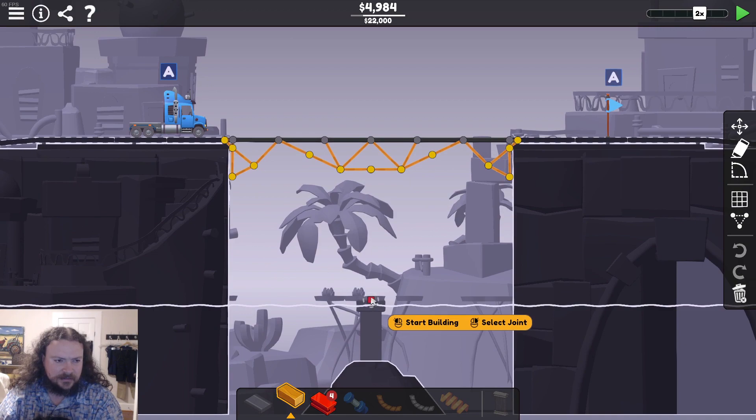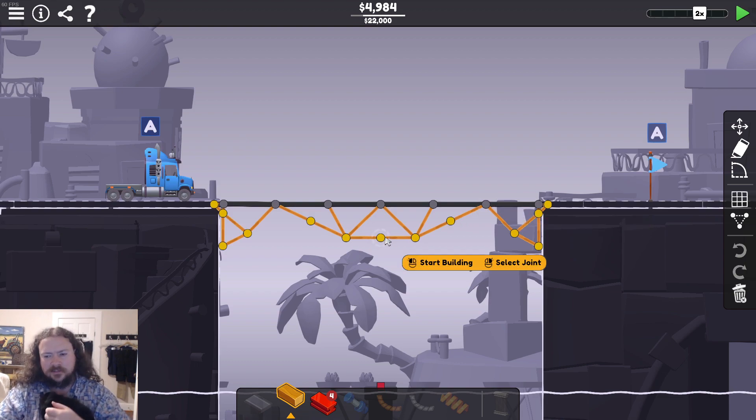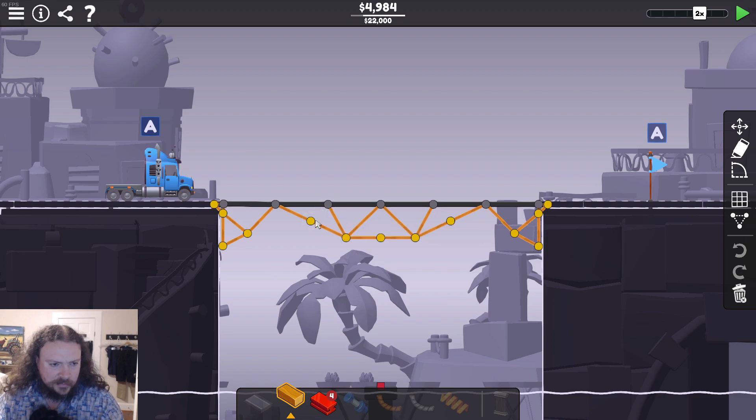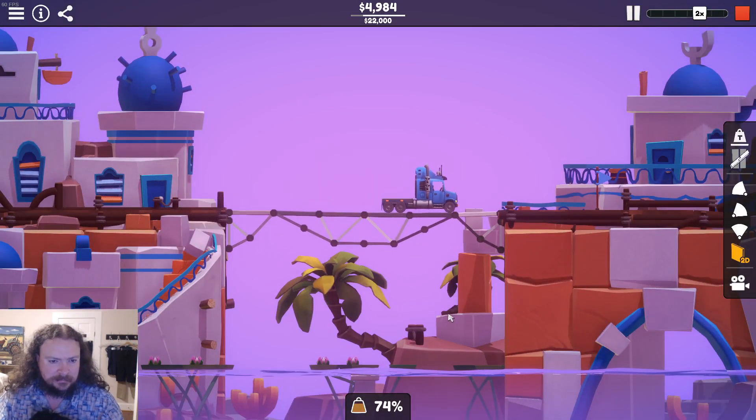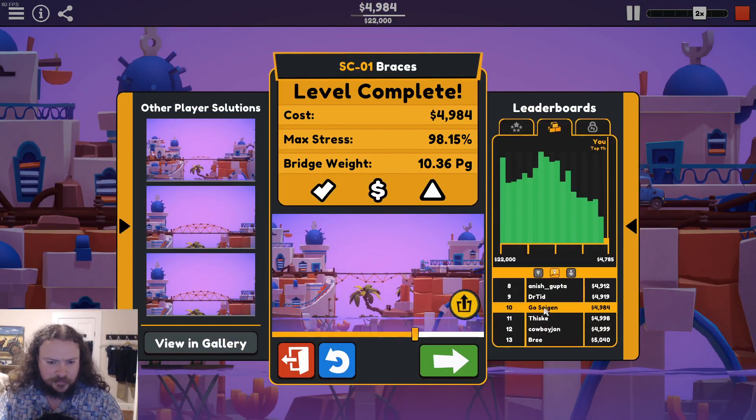the only static joint you get is down here — I'm not using it. We just have these tiny overhangs to brace on the wall. The roads are pre-placed, and when I made this, this was actually the number one solution, because no one had thought to try tension with wood. Wood's not normally good in tension, but you save so much money by not needing these pieces that it still works out. No longer number one though — number ten. I didn't know I'd fallen so much, but I guess number one's only like $200 better.